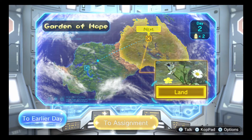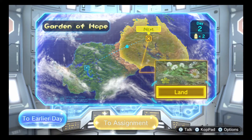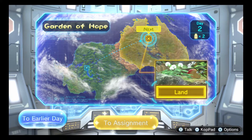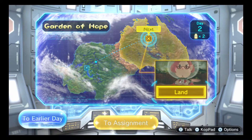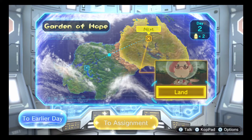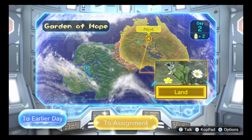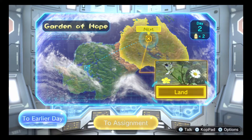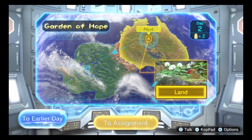Hey guys, and welcome back to another episode of Pikmin 3! In the last episode we began our lovely adventure by crashing onto PNF-404. And in this episode we will be going to the Garden of Hope to find Brittany. Before we do that though, let's press Y and check the talk option and see what Alf has to say.